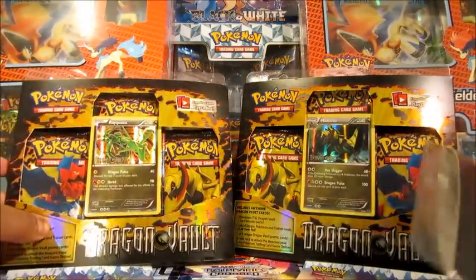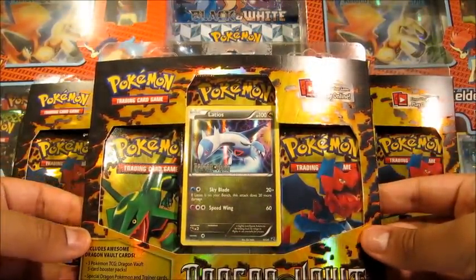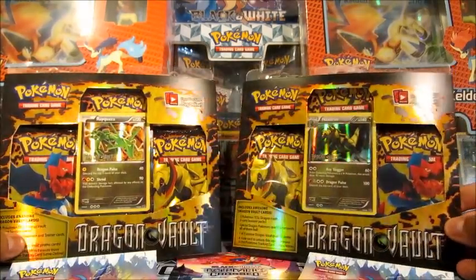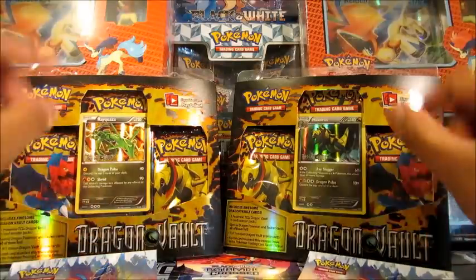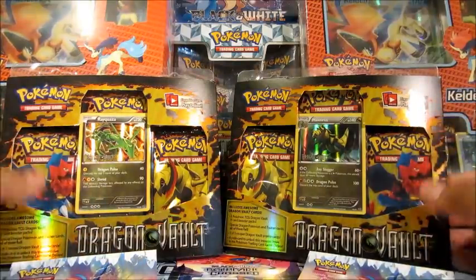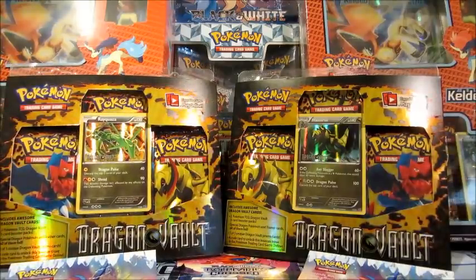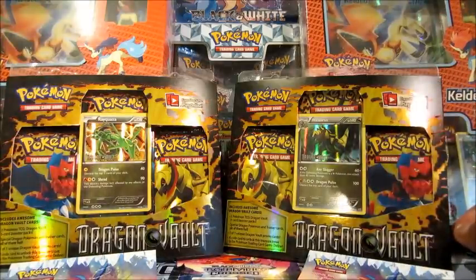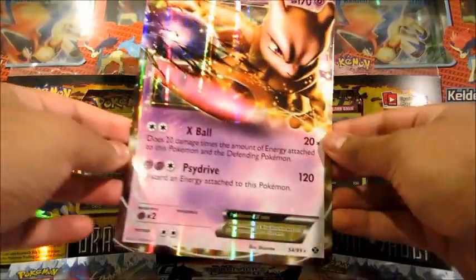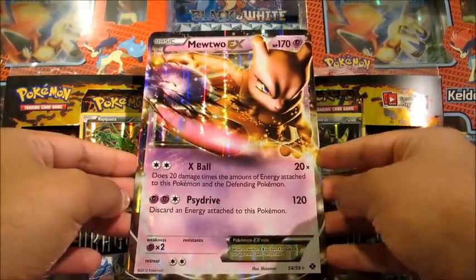What I'm going to be doing is I'm going to be opening one Dragonvault, and near the end of the video, we'll give you guys a question, and two of you lucky people will win a Dragonvault blister each, one for each of you. So look out for them, please don't start spamming, and please do watch the video, because we don't want you just skipping to the end. It's not a race, and we're going to pick people randomly anyway, so just calm down. We're also going to be giving away a Mewtwo EX full oversized card, which we got from a previous video, so we'll be giving that out to one lucky person as well.